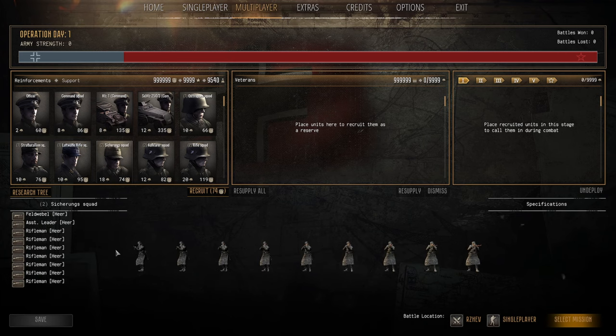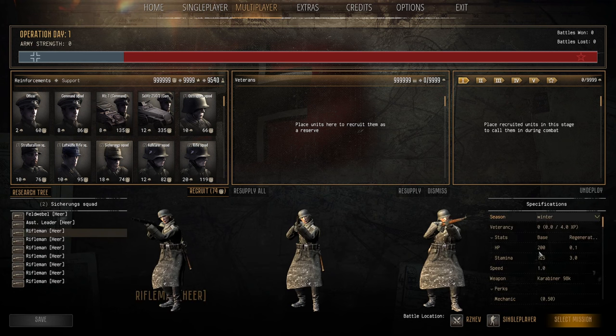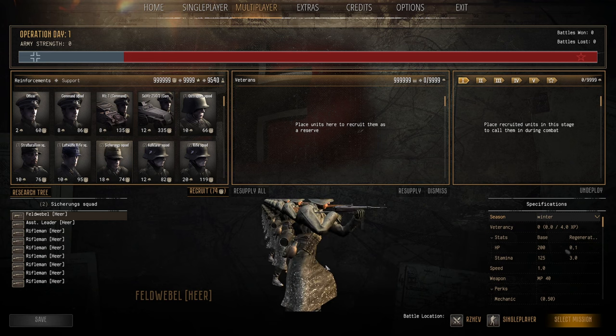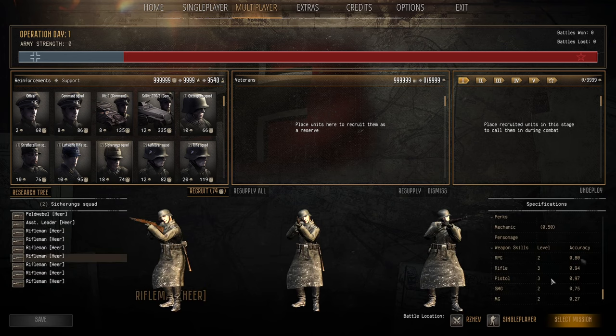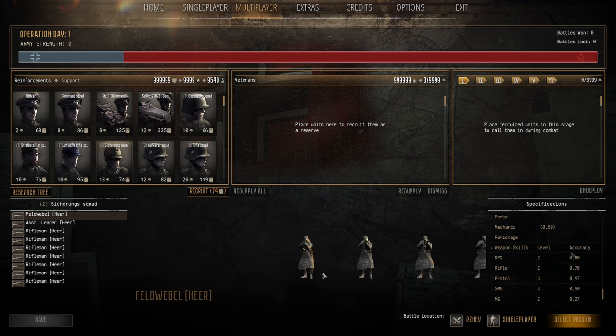The Grenadier Squad is your standard infantry, first available squads. They don't come with an MG but their basic skill set is 200 HP, 125 stamina, 18 population cap — a lot more than cheap infantry but obviously far better. They come with field spades, grenades, a couple of anti-tank grenades for the squad leader. At 74 manpower they're actually cheaper than a Straf Battalion squad. They start getting to infantry skill level three for rifle, SMG, and pistol. Fantastic, definitely call them in — great for the first few battles of conquest easily.